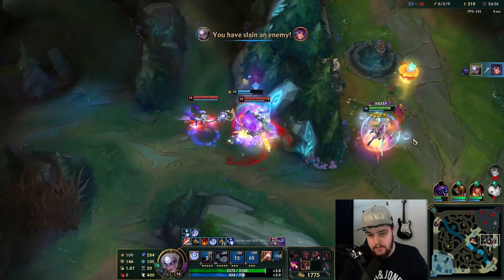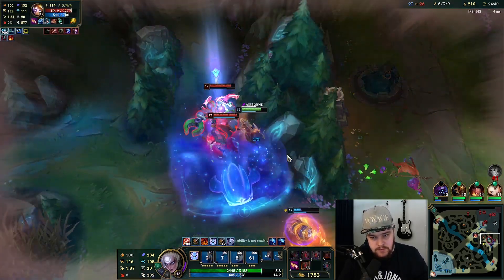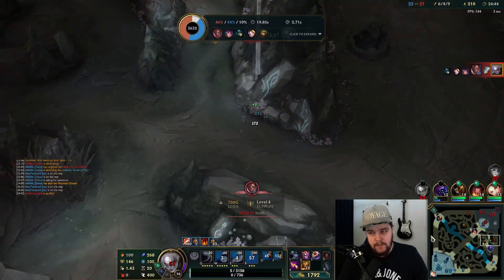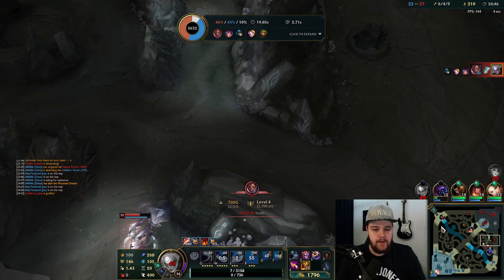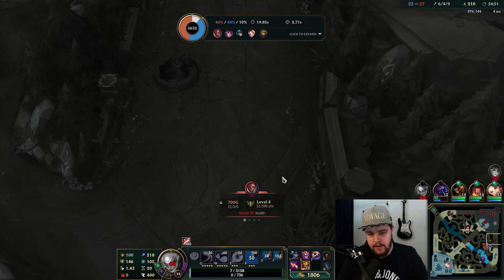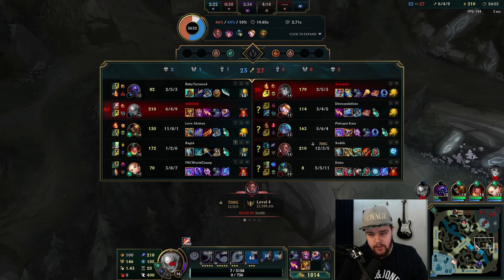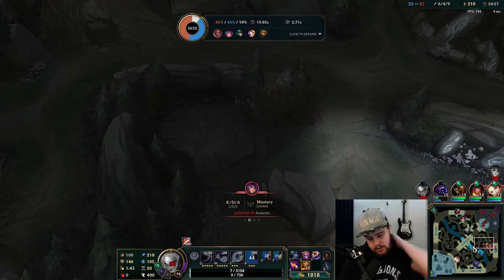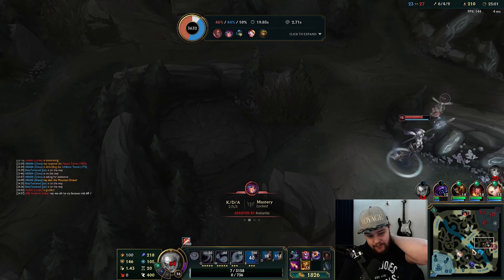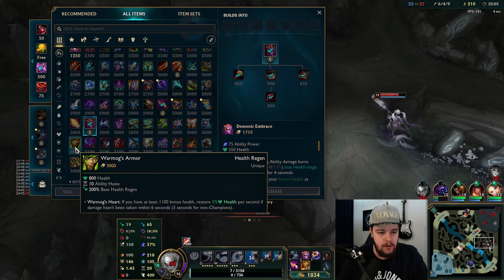I had to ult there — no choice. That Lucian's going to kill me. I knew I should have let my Jax die — I had to use my E without a reset to kill this guy. I also didn't like using my ultimate there, but without it I probably wouldn't have been able to kill the Lillia, so I was locked into that unfortunately.